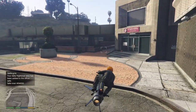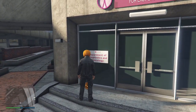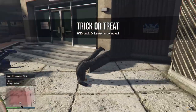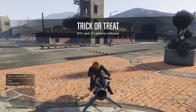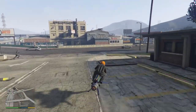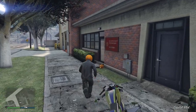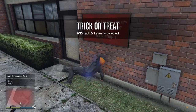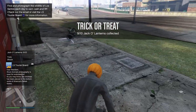I was in the wrong spot — there it is. Number eight, and yet another trick. I'm not having much luck here — they all seem to be tricks. The next one is going to be located in front of this building here, just here. And yet another shock — are you kidding me? I think we've only gotten two treats so far out of the nine we've done.